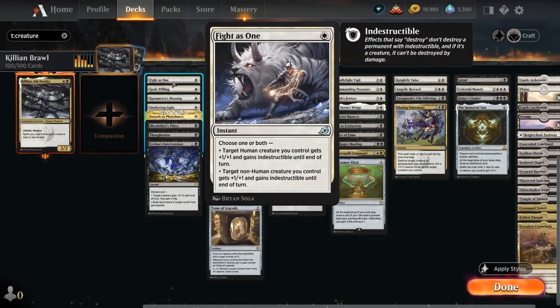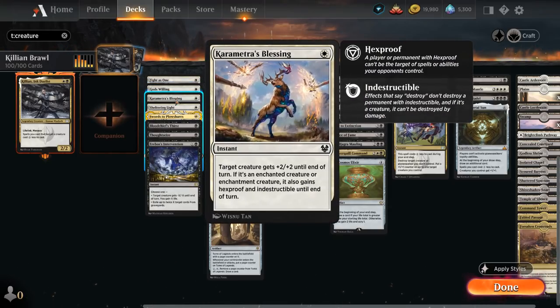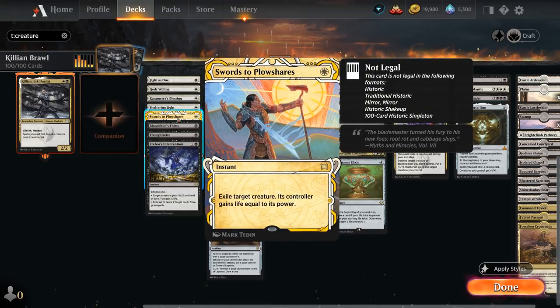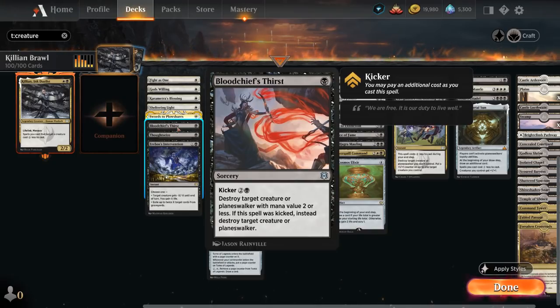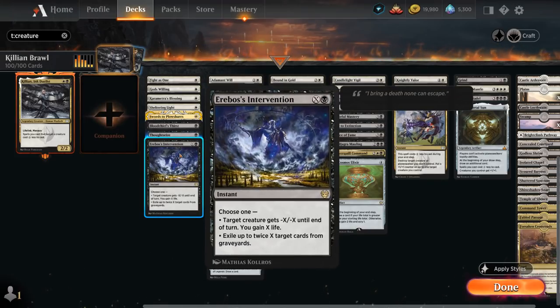At one mana there's Phidus to give a human and a non-human plus one plus one and indestructible until end of turn, Gods Willing for protection and scry one, Karmetra's Blessing for plus two plus two until end of turn (and if the creature is enchanted it also gains hexproof and indestructible), and Sheltering Light giving indestructible and scry one. Swords to Plowshares is just efficient removal. Bloodchief's Thirst is fine at one mana and takes advantage of the Killian discount if we kick it. Thoughtseize can maybe take away a counterspell or removal, and Erebos's Intervention as an X spell scales nicely with the two-mana discount from Killian.